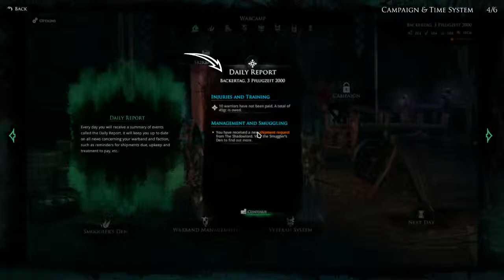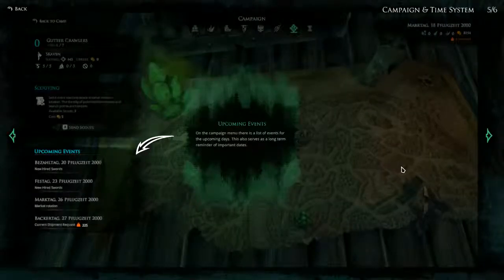Daily Report: every day you will receive a summary of events called the daily report. It will keep you up to date on all news concerning your warband and faction, such as reminders for shipments due, upkeep and treatment to pay, etc. Upcoming Events: on the campaign menu there is a list of events for the upcoming days, which also serves as a long-term reminder of important dates. So there are apparently set dates when we can hire new members for our warbands, and we also get reminded when the market rotation is changing and things like that.